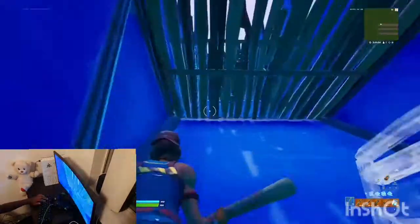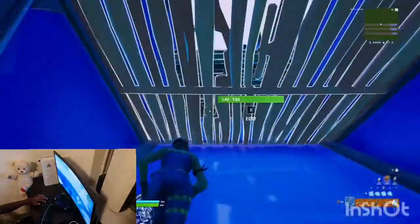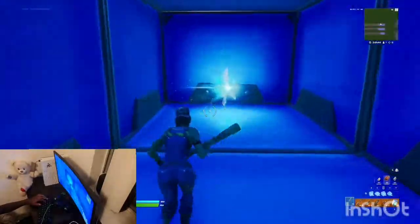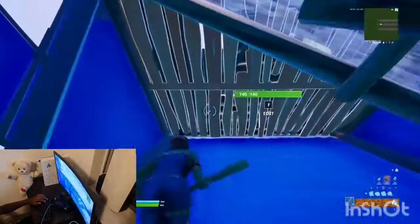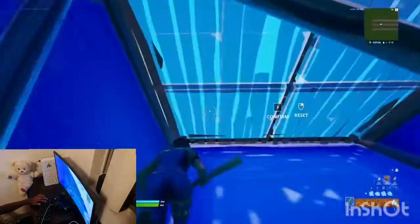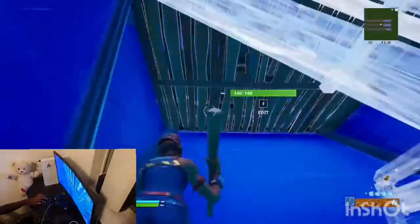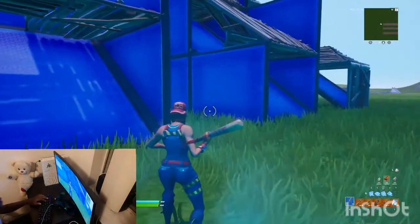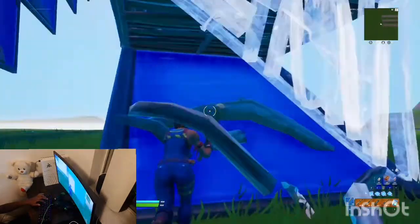First we're gonna start off with single edits. These are the easiest edits in the game, I believe — anybody can do this, even on controller. A controller player can easily do this. Now double edits is where it gets way harder, cause you gotta edit twice as many builds. What did I just say? Then we just gotta do triple edits, which I'm not really good with triple edits, but...